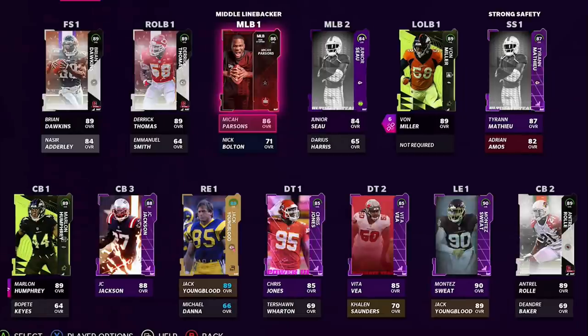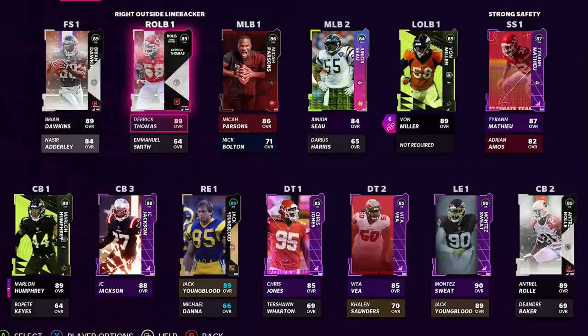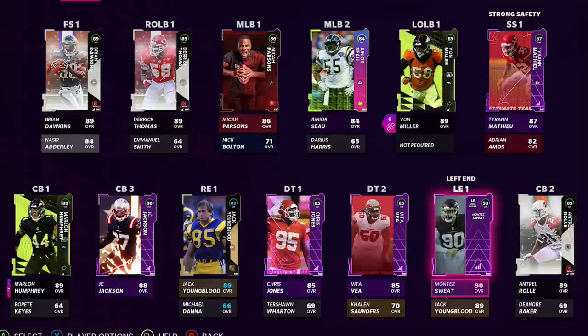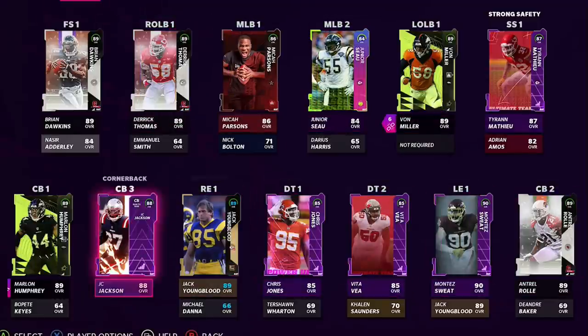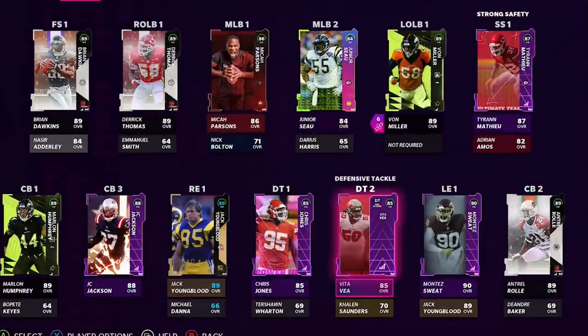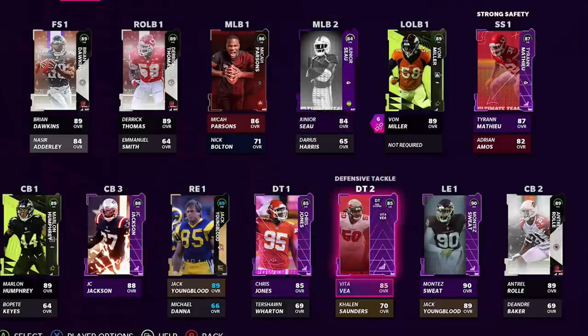Guys like Brian Dawkins out of my secondary. Derek Thomas I added to my outside linebacker. A speedy outside linebacker is going to be very important for this defensive scheme. It's also going to be important at corner. Derek Thomas, Von Miller, I got the full Montez Sweat upgraded. My cornerbacks are Marlon Humphrey, JC Jackson, and Troll Roll. I made a lot of improvements. I really like my defense. I probably just got to upgrade my DTs to get it to a full 88, but I like what I got right now.